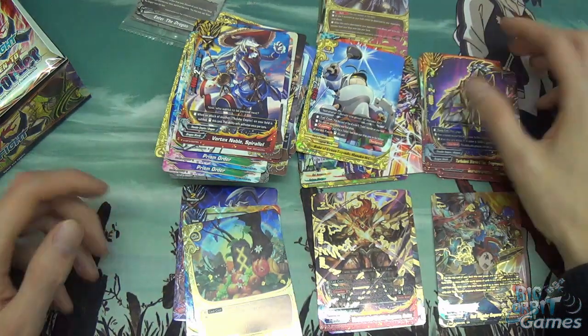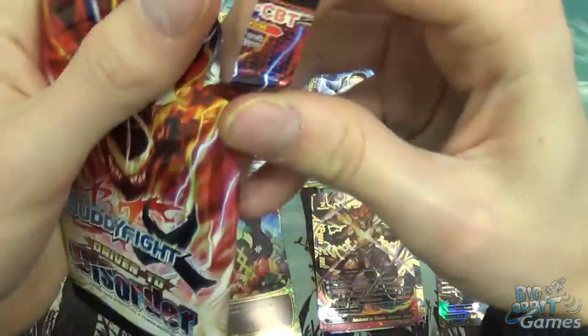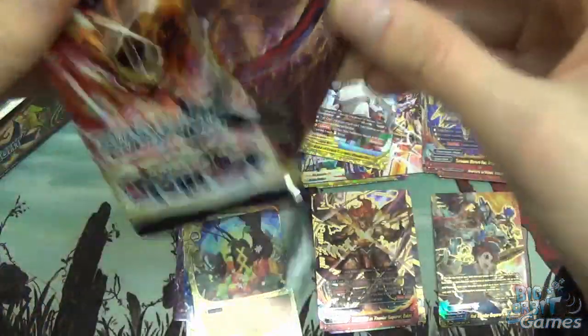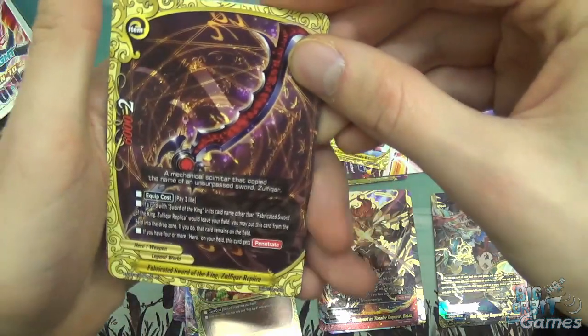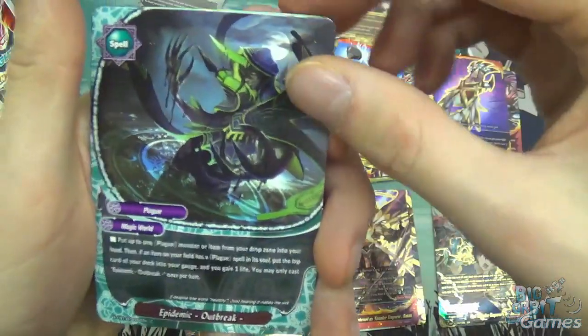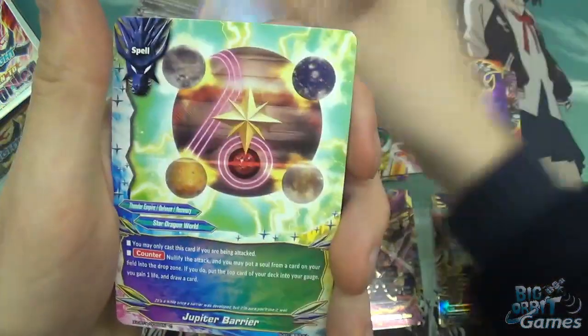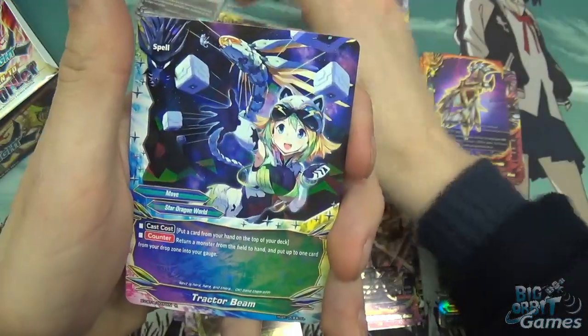So that is the secret pack — pretty impressive. Lots of good power stuff and searchers, which is always great for consistency. We have Zulfikar Replica again, Epidemic Outbreak, Black Arc Dragon Tigris, Jupiter Barrier, and Treptbeam.